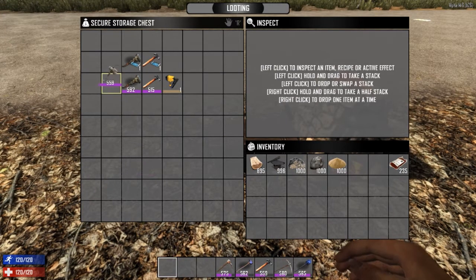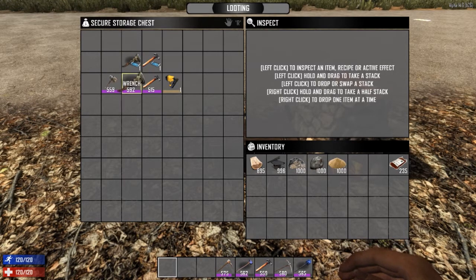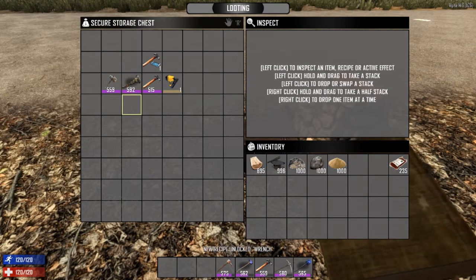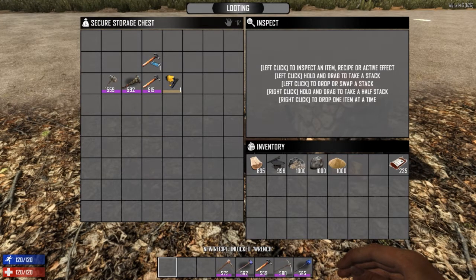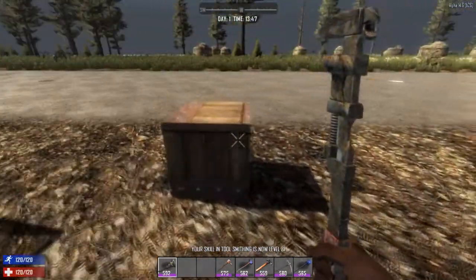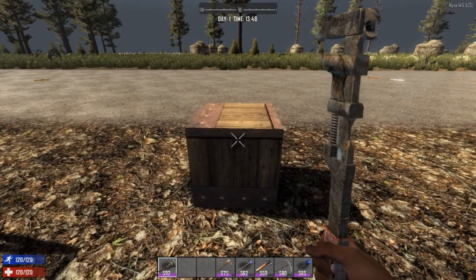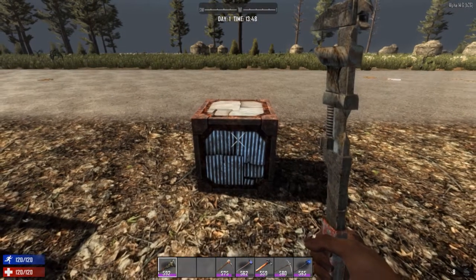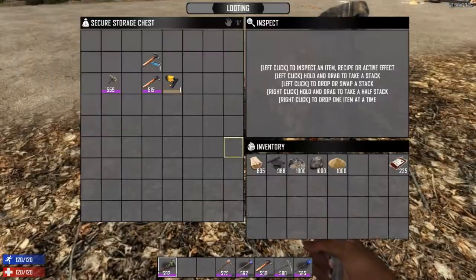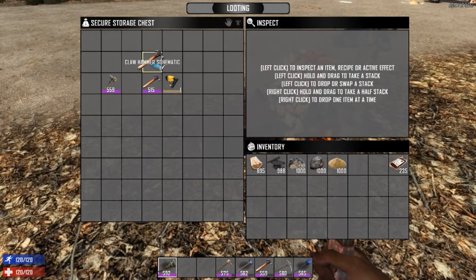Eventually you're going to realize that using the stone axe is pretty slow, so you'll either want to find yourself a wrench — which is very useful for other things besides upgrading blocks — or if you have a forge you might have already read a wrench schematic. Once you've read the wrench schematic you'll be able to craft it. The wrench is better than the stone axe because you can upgrade a block with only two hits, so it's a lot quicker.